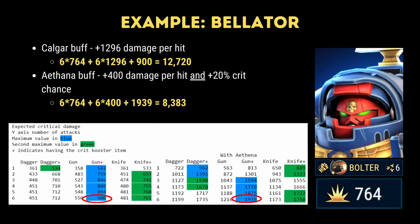Let's look at a scenario where we can only use one character to buff Bellator — how does Kalgar compare to a Thana? Kalgar has a passive that buffs 1300 damage per hit for Imperial characters. Bellator has a damage stat of 764, so using the formula on screen: 6 times 764 plus 1296 plus 900 for a total of 12,720 damage. Obviously this doesn't take into account enemy armor, but let's ignore that for the purposes of theorycrafting. It's important to highlight here just how minuscule the crit buff is compared to everything else — Kalgar is giving Bellator a total bonus of 7800 damage through his passive, while a max gun only gives 900 bonus damage on an expected critical damage roll, over 8 times less than Kalgar.